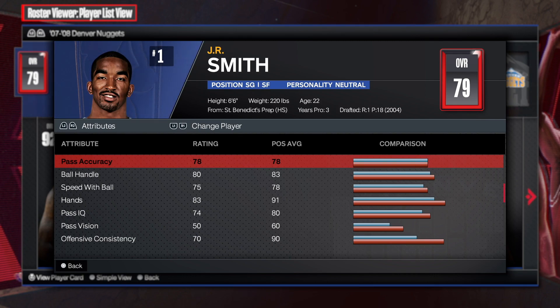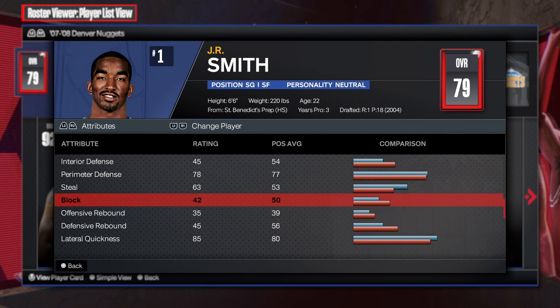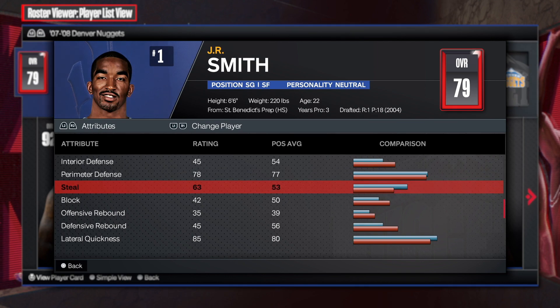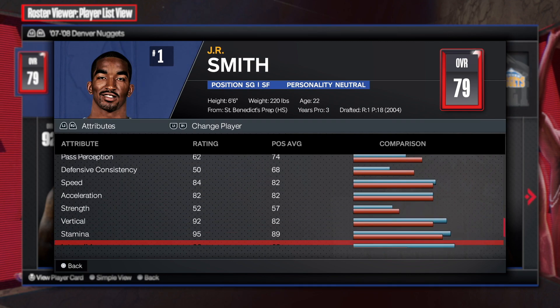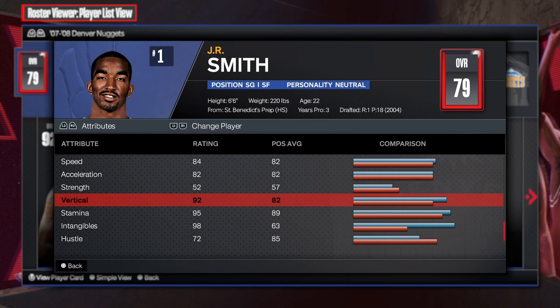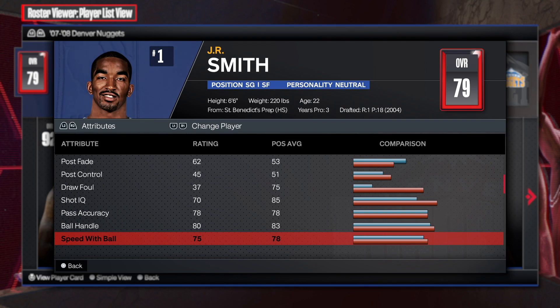Not only are you gonna be able to hit from downtown, you're gonna be able to get literally contact, finish at the rim, and handle the rock with no issues. This build is looking amazing. The only thing about this build is maybe the defense, but at least you get a 78 on the perimeter. The steal is 63, block 42, offensive rebound 35, defensive rebound 45 — not bad at all. The physicals are great: 84 speed, 82 acceleration, 52 strength, and a 92 vertical — that is unbelievable.